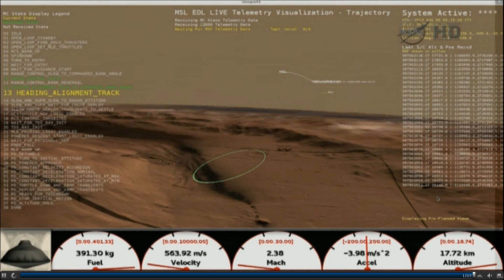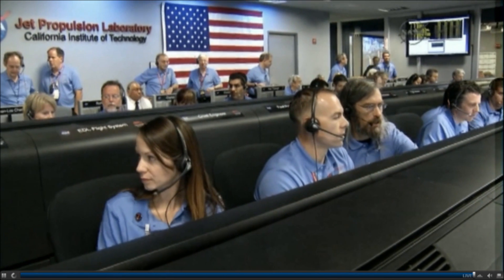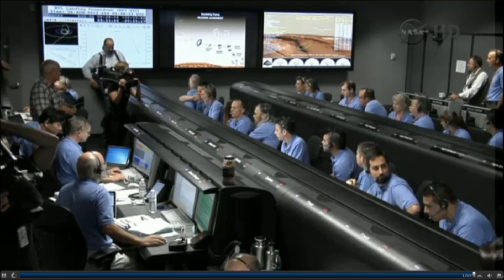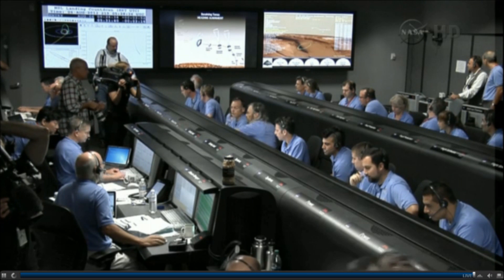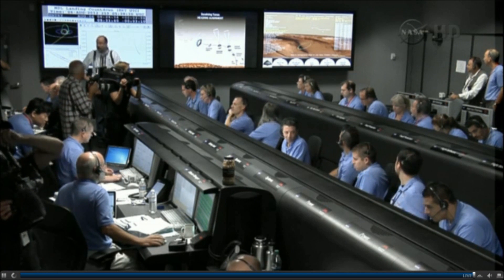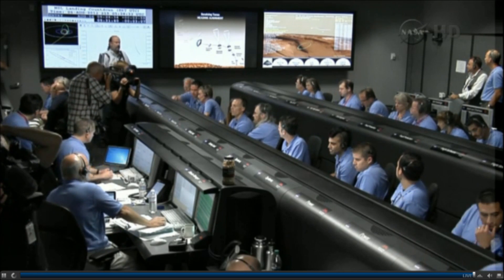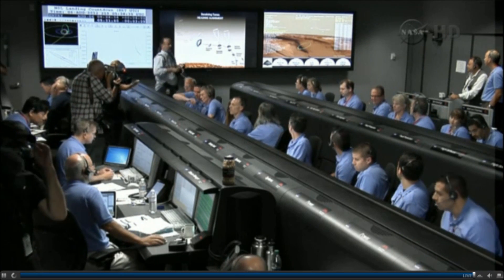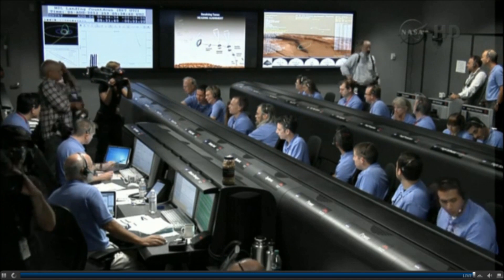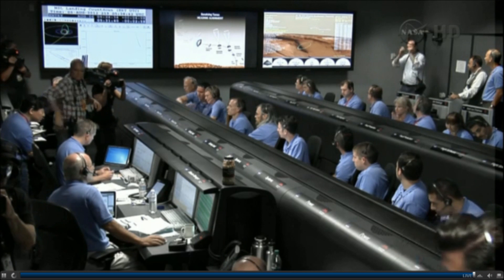We are seeing a tone indicating that we have seen heating on the heat shield through the MEDLI instrument. Everything looks fine — this is as expected. During the heading alignment phase we are flying almost horizontally like a plane. We are going about Mach 2.4 at an altitude of about 17 kilometers. We should have parachute deploy around Mach 1.7. We're at 15 kilometers altitude.